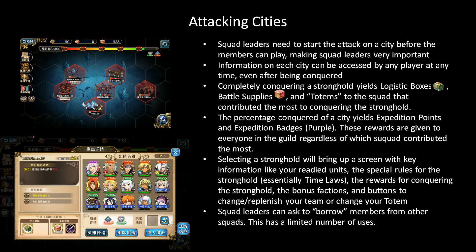As you conquer strongholds, there is a progression bar at the top of the screen. This is the progression bar for conquering the entire city. As you conquer more of the strongholds in the city, you are going to be unlocking each of the chests you see there, and they usually give things like expedition points — and as you get more expedition points your rank in the mode increases and you get the blue expedition badges from that. These chests also give the purple expedition badges. These rewards from the chests along the top of the screen are actually given to the entire guild. So to sum up: the rewards shared within the guild are the ones that lead to you getting the currency to buy stuff from the shop, while the ones restricted only to the squad that conquered certain strongholds are more things that let you play the mode more, like logistic boxes.